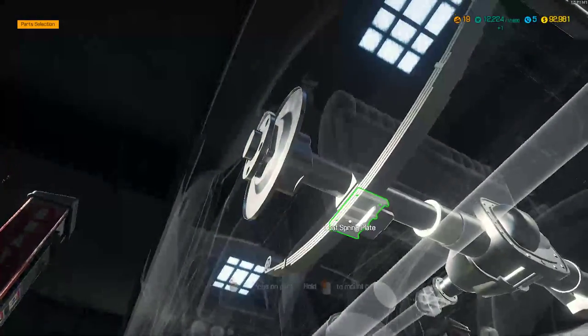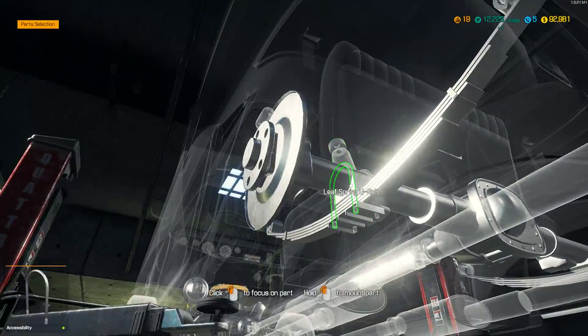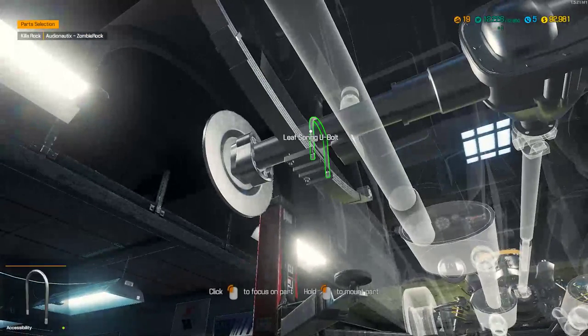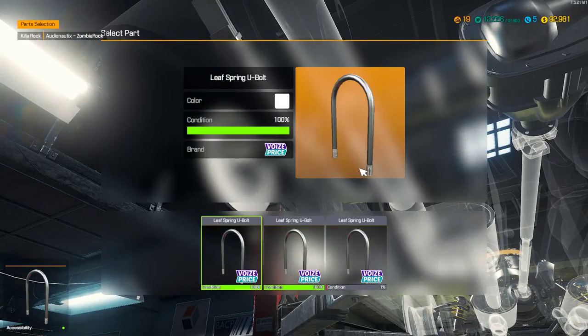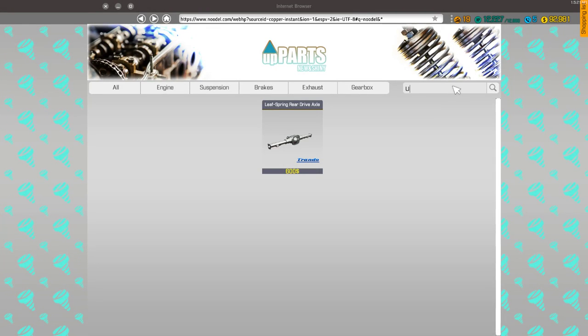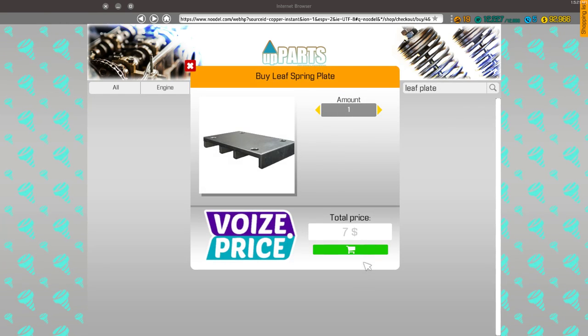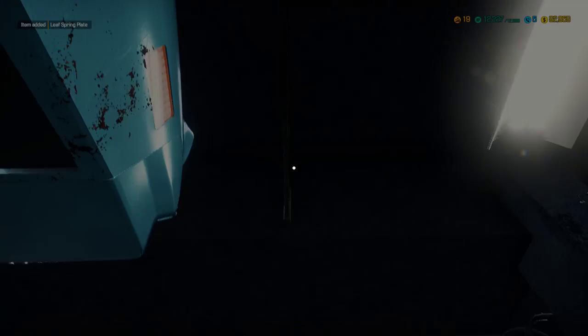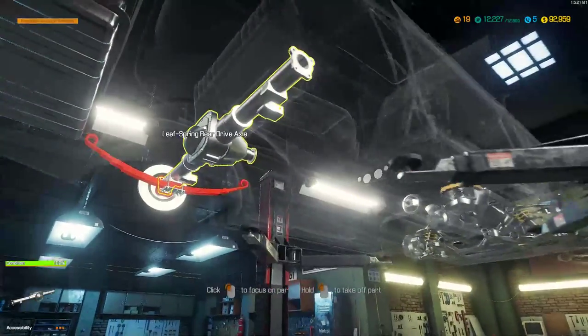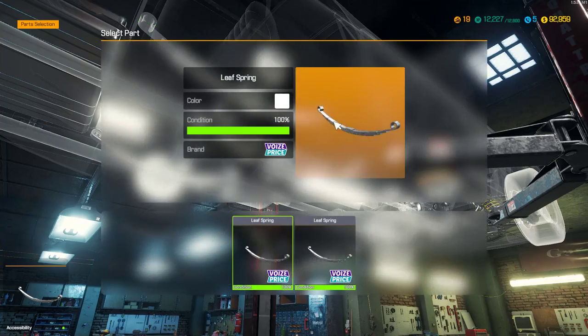Oh right, we got an upgrade! We're going to need one extra U-bolt and one more leaf spring plate. Get them now — U-bolt, one more, 15 bucks, and a leaf plate, one more. We're going to be prepared for that other side.